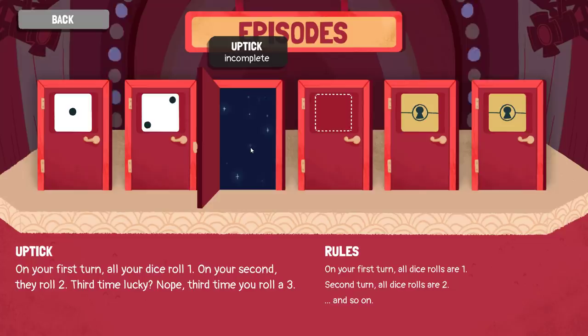all your dice roll 1. On your second turn they roll 2. Third time you roll 3, and so on. It is important to note that on turn 7, your dice are 1.